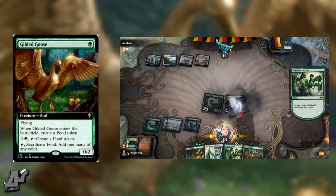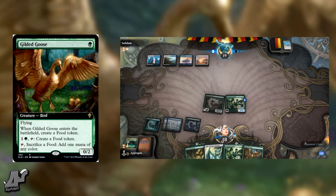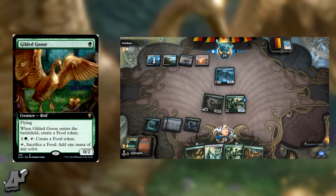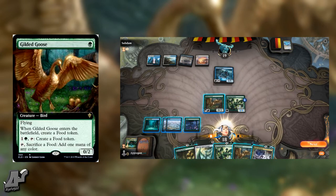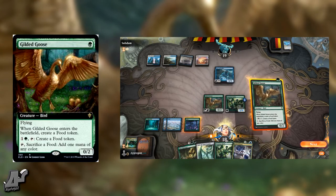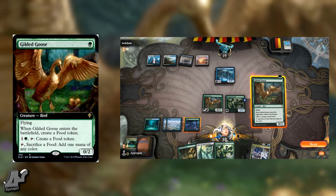Against aggro, if they're playing one-ones and stuff, this blocks them and also creates three life — that's disgusting. It basically makes them discard their Lightning Strike. That's pretty good; they have to deal with this.